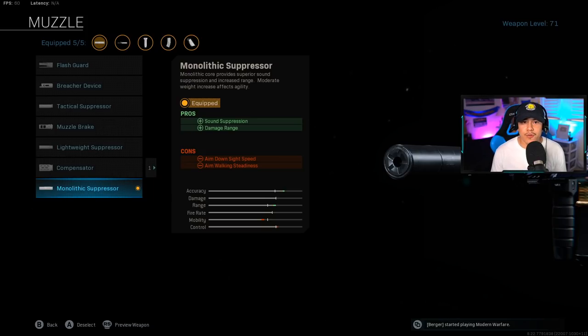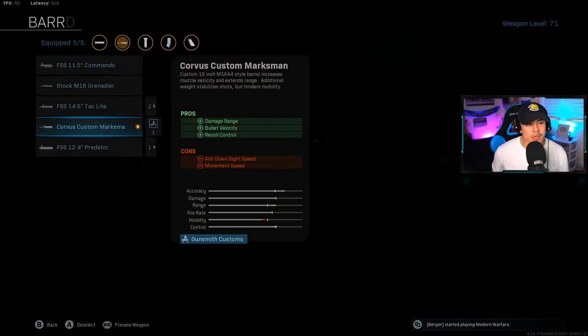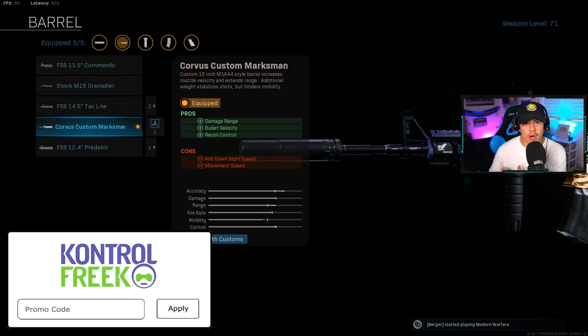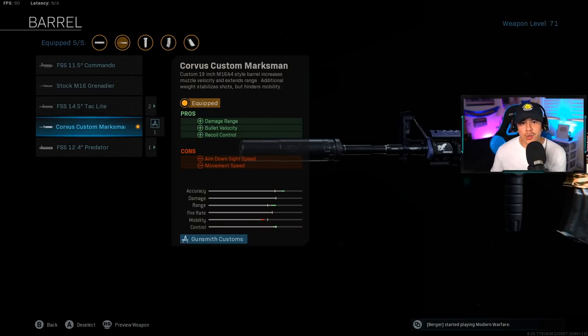For the barrel, I'm going to be running with the Corvus custom marksman barrel. This gives us damage range, bullet velocity, as well as recoil control. The bullet velocity actually increases your damage range by quite a bit, and the recoil control is very essential in helping you beam enemies. The one thing about this is that your aim down sight speed and movement speed are compromised a bit, so you have to pre-aim around every corner and always be ready for the next gunfight.